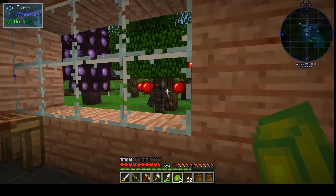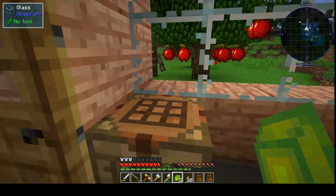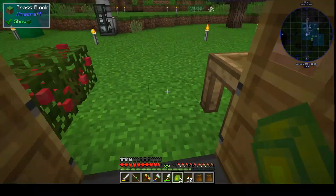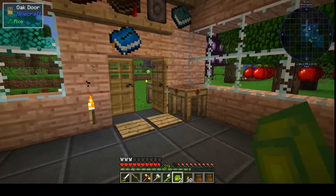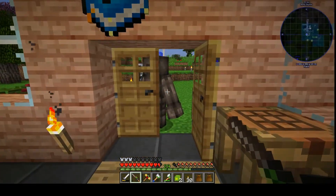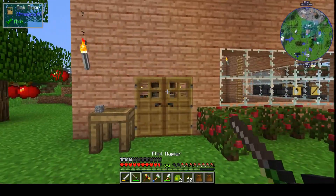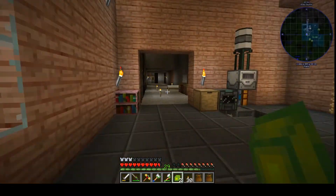I wanted to show you something I just learned the hard way. See this ghast? They shoot fireballs, but apparently he can't see me through glass. When he lights up he sees you, then he shoots. We tried to see if he could shoot through the door - and yeah, he can. I was walking inside and all of a sudden a fireball nailed me through the window. You learn something every day.